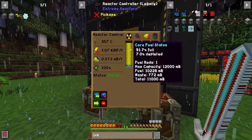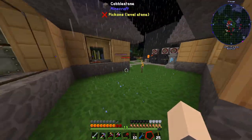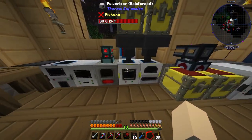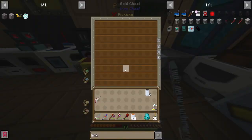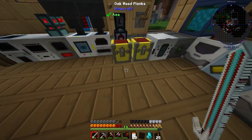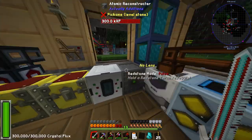The reactor will run out of fuel so we need to keep it fueled. I'm throwing all my uranium into the pulverizer. All the yellow-right ore and uranium ore will get automatically pulverized and pumped into a chest, giving us two uranium grit each — so we'll have a ton of uranium. Then I just have to smelt it and put it in the reactor.